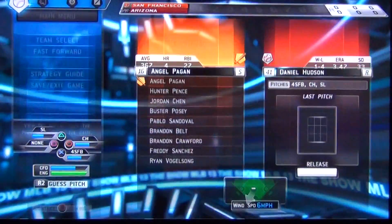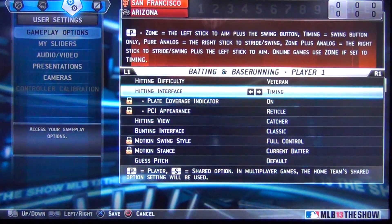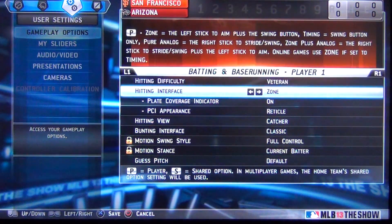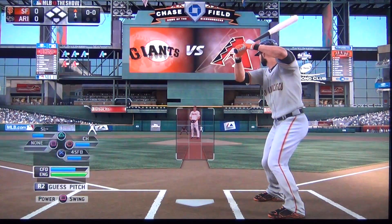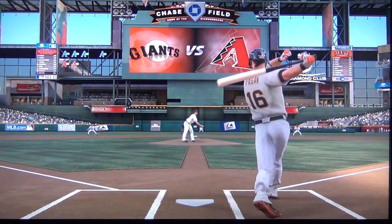The setting we're using is timing. Timing is the easiest setting in this game — if you find it hard, I don't know what to say. For timing, all you got to do is press the X button to hit, as shown here. Just pressing the X button won't cut it though — you got to know how to time it correctly. Hence the name, timing.